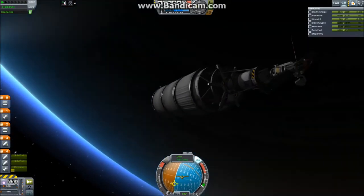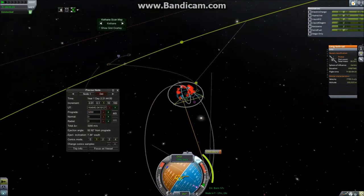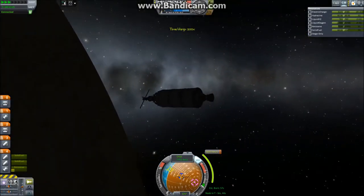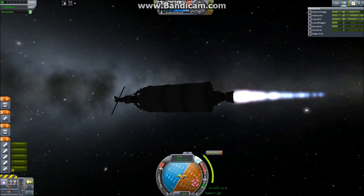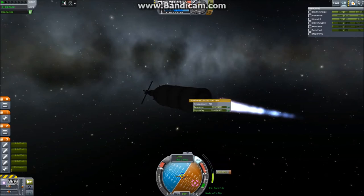Now we start deploying the first of the tools on the satellite — the solar cells so we don't run out of power, and the communications so we don't lose contact. Then I plot a maneuver node to intercept the moon and start the separatrons, which push fuel in the tank back through the engine, and then I ignite the engine and burn the rest of the fuel.